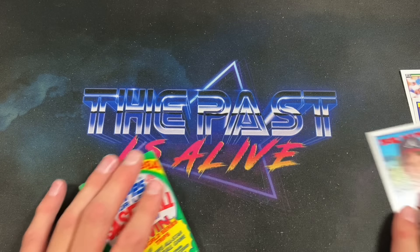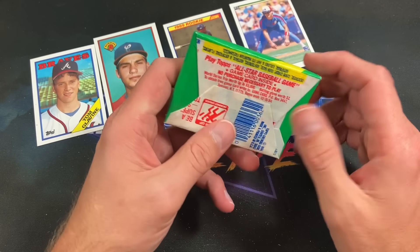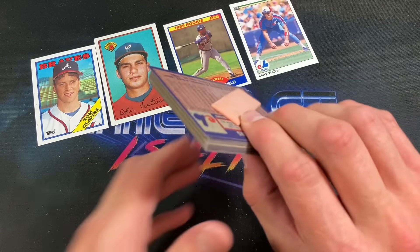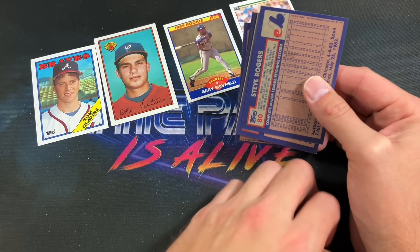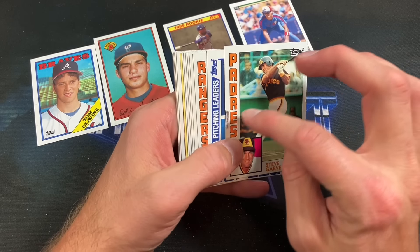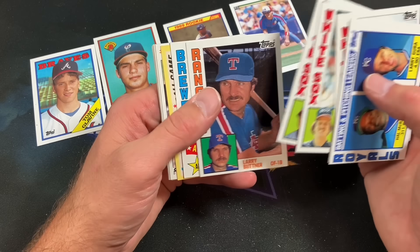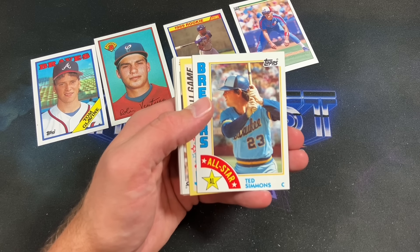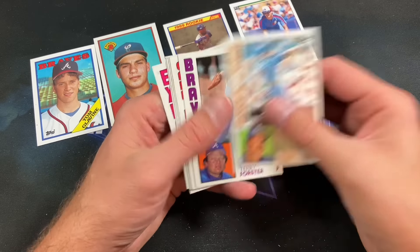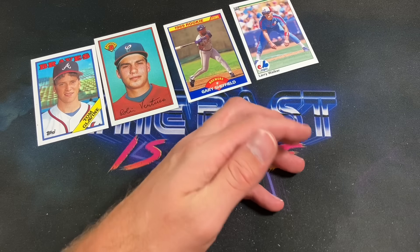Here are our rookies pulled so far: Glavine, Robin Ventura, Sheffield, and Larry Walker. 84 Topps — looking for Donnie Baseball rookie card, Daryl Strawberry, Andy Van Slyke. Steve Garvey is going to be headlining this pack. A lot of people think Steve Garvey should be in the Hall of Fame. The gum destroyed that card with a nasty blemish. Some league leaders there, Tony La Russa — can we find a Don Mattingly rookie? I've only ever opened one box of 84 Topps and it wasn't in there. I remember pulling a Strawberry, Ted Simmons. Can tonight change that forever? There's a Henderson. Struck out on the Don Mattingly rookie.